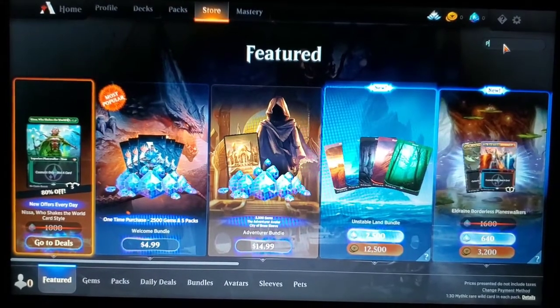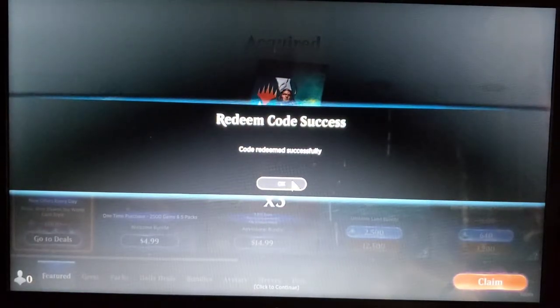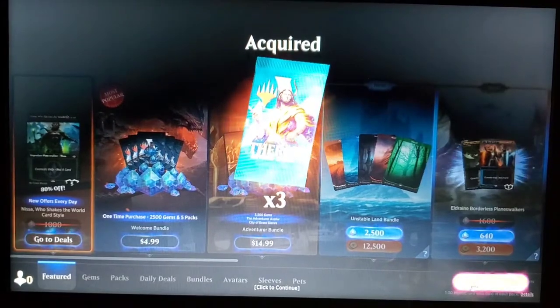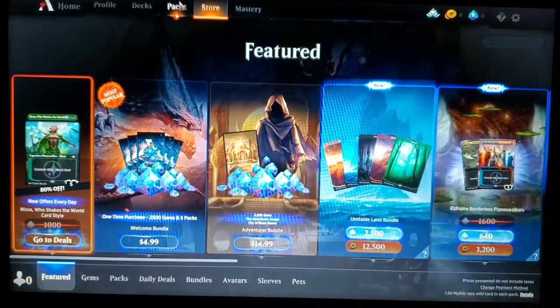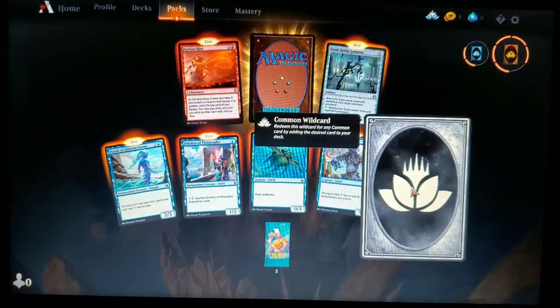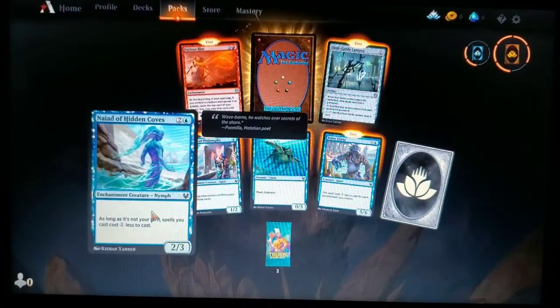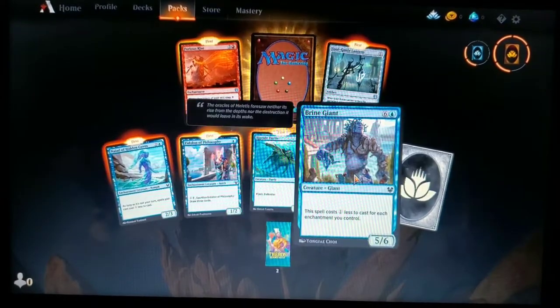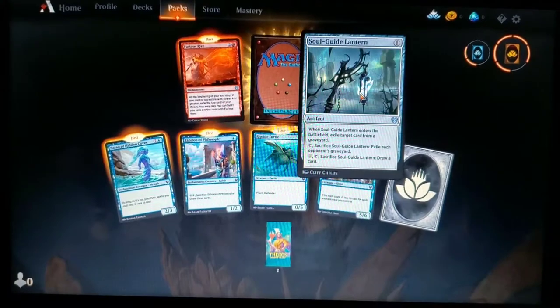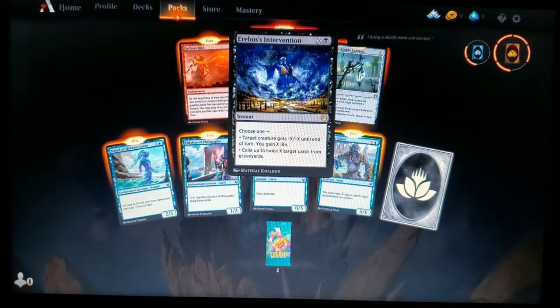Now we redeem PlayTheros, and we get three Theros Beyond Death packs. Opening the first one: a Common Wild Card — any common card you can add to your deck — Night of the Hidden Coves, Eidolon of Philosophy, Riptide, Brine Giant, lots of blue, Soul Guide Lantern, Furious Rise, and Erebos's Intervention. We might be going along with our Dimir deck here — Black and Blue.